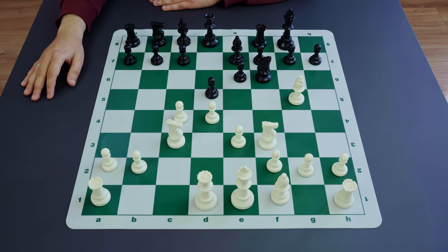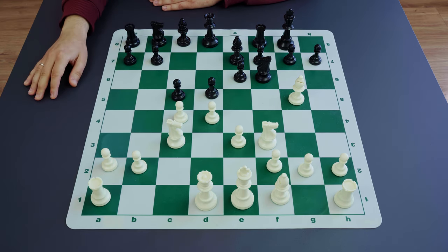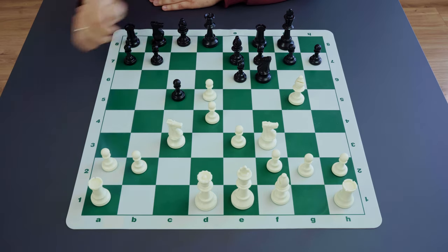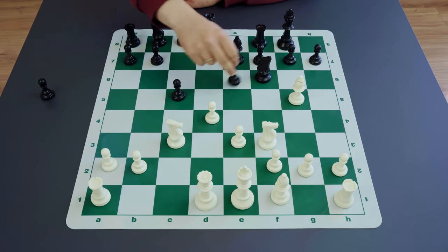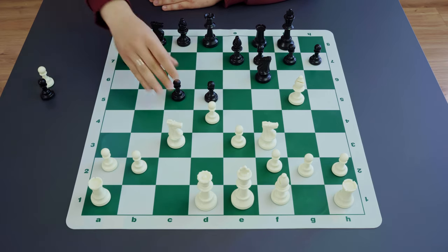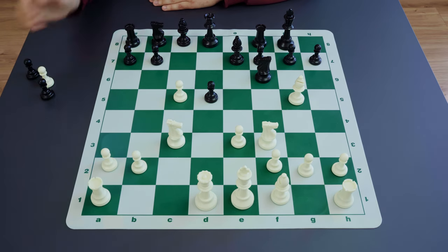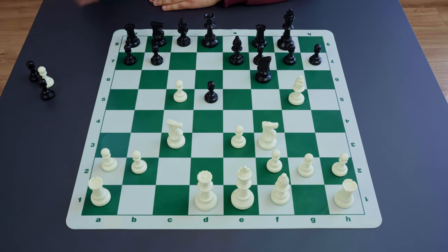Black may put the pawn on c5 to replicate white's activity, but it's usually not so good. If black does that, there is always a nice possibility for white to force very beneficial changes of the pawn structure in the center: c-takes-d5, e-takes-d5, and then white captures on c5, leaving black with an isolated pawn. This may even lead to material gains.